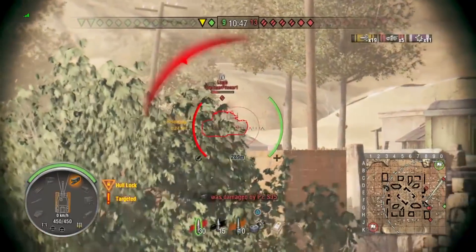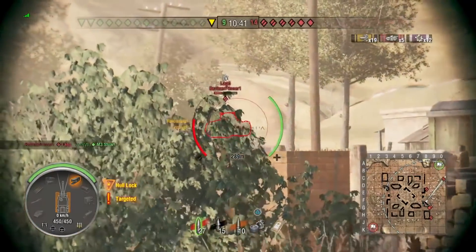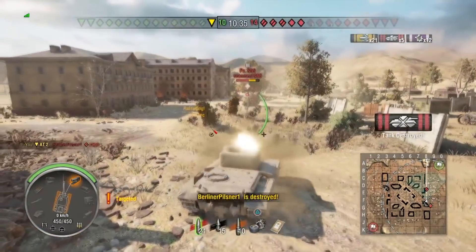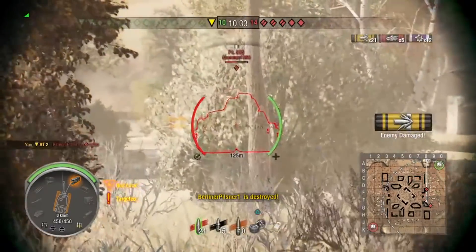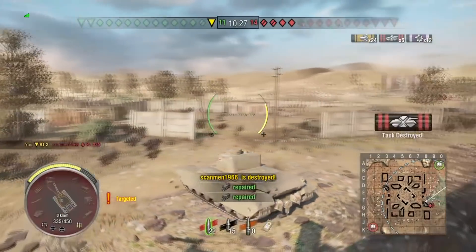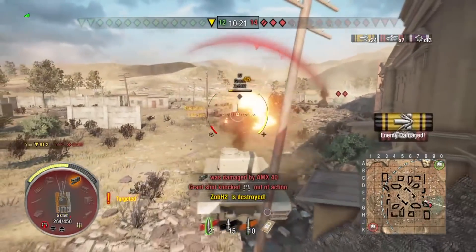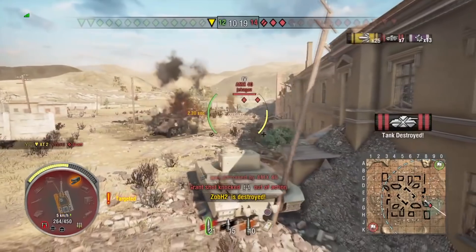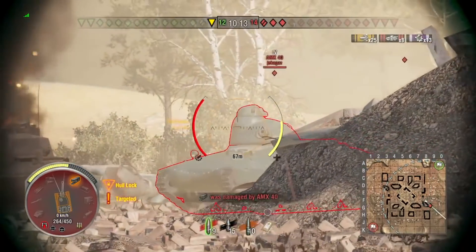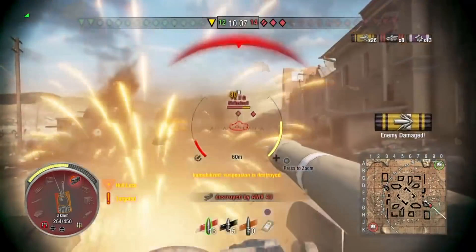He takes time to aim but unfortunately bounces. However, he's not taking any damage from the tanks shooting at him — just bouncing shell after shell even from behind because he's angling his tank. The Panzer S35 can't go through, the Lorraine can't go through, and the AMX-40 finally gets one into him. He secures his top gun and his seventh kill, then finishes the Grant off and should be able to track the AMX-40 in place, going straight through the AMX-40's weak point on the turret.